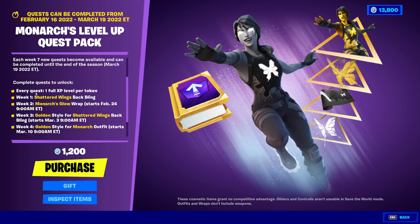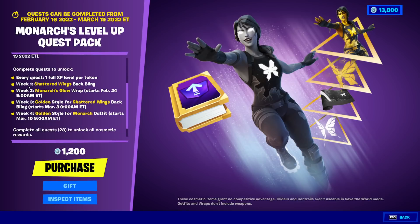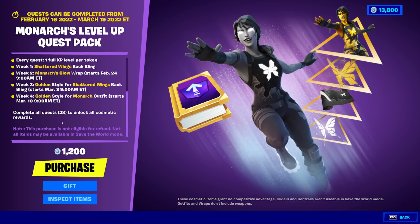Every quest is one full XP level per token — that seems kind of broken. Week one is the Shattered Witch back bling — we are in week one. Week two would be Monarch's Glow Wrap. Golden Style for week three for the back bling, and then week four is the Golden Style for the Monarch. Complete all 28 quests to unlock all of them. This purchase is not eligible for refund.